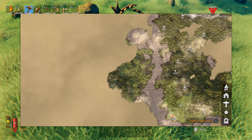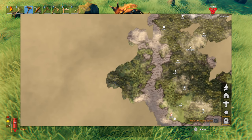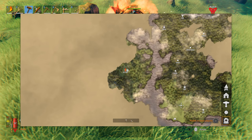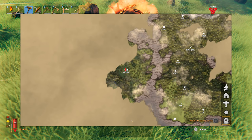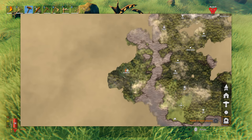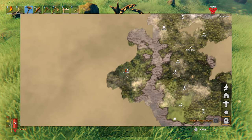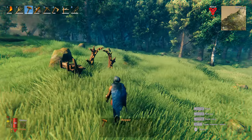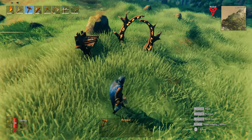Don't forget you can also mark your portal on the map, so your portal will show up there. That's how you use portals in Valheim — don't forget to follow us for more Valheim tutorials.